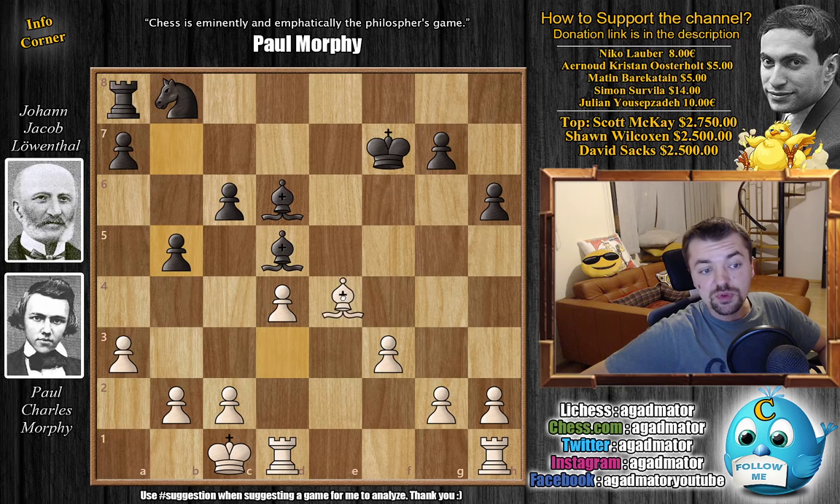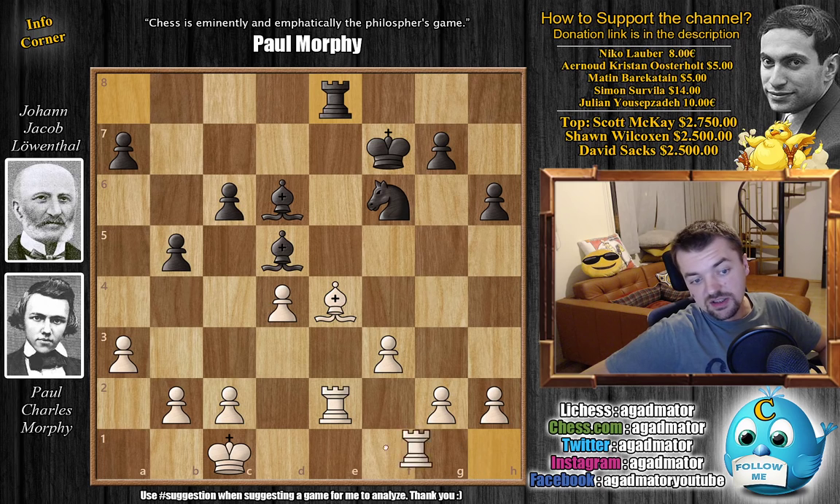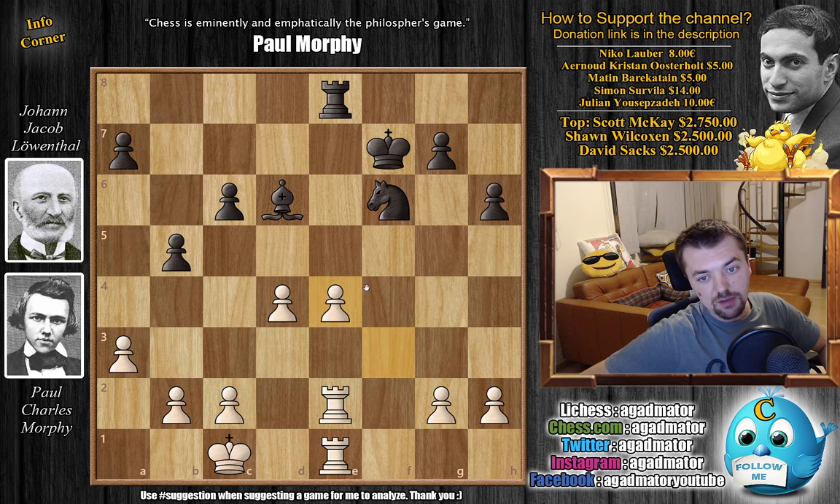B5 by Leventhal, and now bishop to e4 — Morphy wants Leventhal to capture so he can improve his center. Knight to d7, Leventhal continues developing. Rook d to e1 with knight to f6, putting pressure on the bishop. Now rook to e2 — preparing to bring the other rook into the game. We have rook to e8.